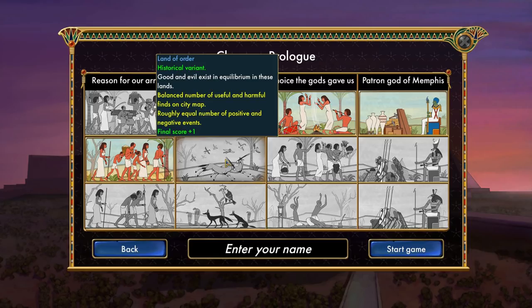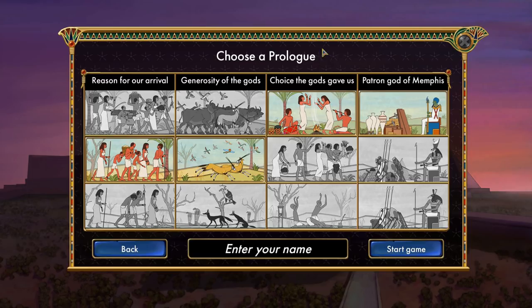For the second choice, we have Earthly Paradise for beginners, or Land of Order — the historical variant. I'm going to go with the historical variant: Land of Order, where good and evil exist in equilibrium. That means a balanced number of useful and harmful finds on the city map, and roughly equal numbers of positive and negative events. I like it roughly equal.